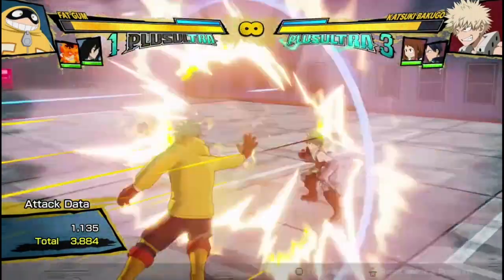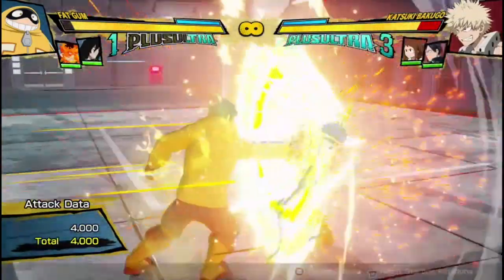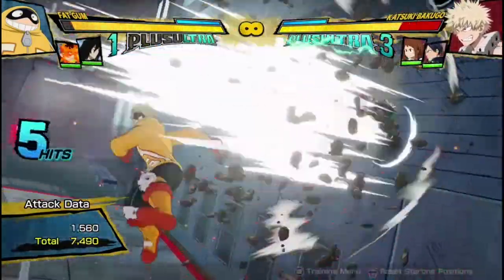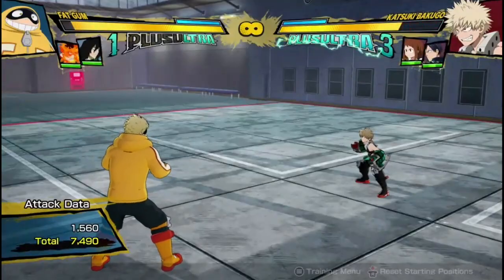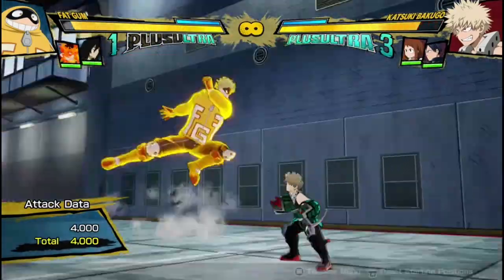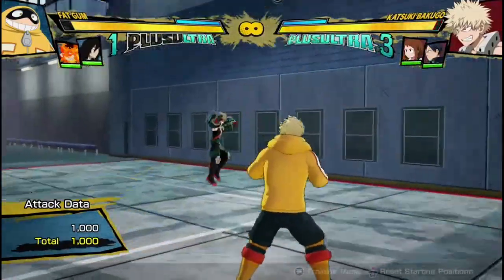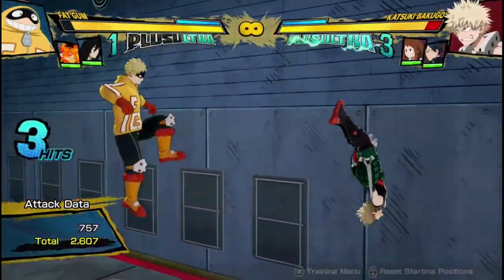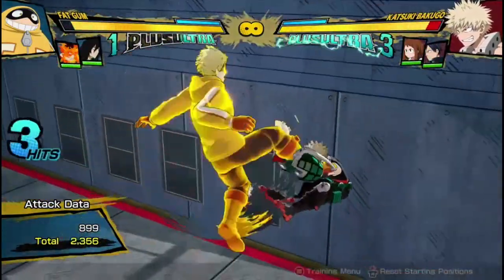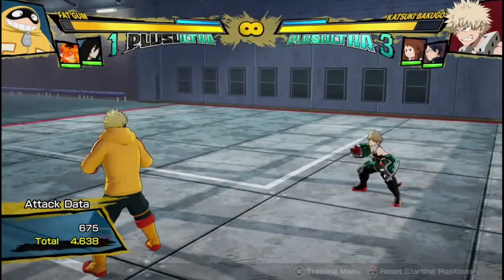There were quite a few buffs to his counter-attacks - basically they just have higher damage. That's pretty decent, especially since I can cancel it into Quirk buttons. It gives him more Plus Ultra meter when he does it. It has better hitboxes and happens a bit faster in the air - so that's pretty cool. And slight changes to his Quirk - his tilt Quirk 1 has increased attack judgment in mid-air downward, maybe it just means it has lower hitboxes. But either way, slight buffs for Fatgum, and it's always good to see.